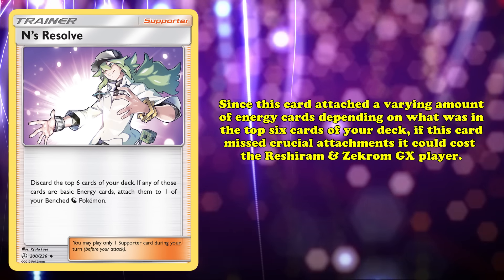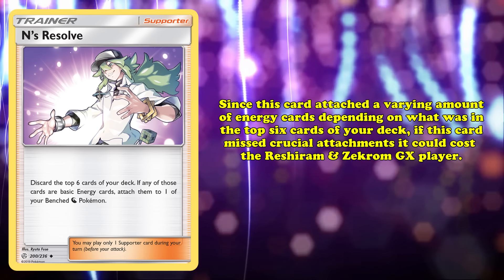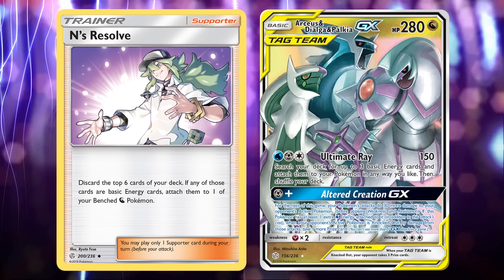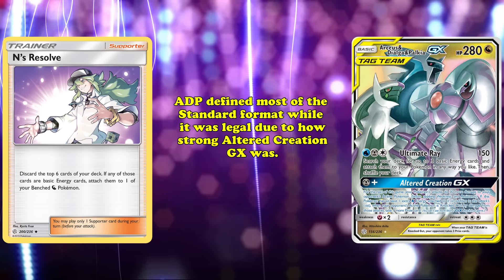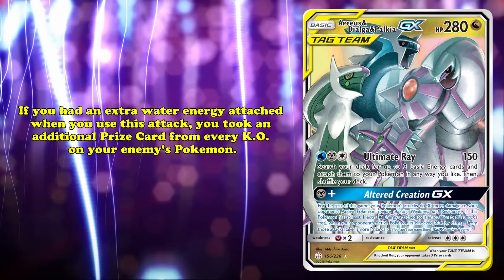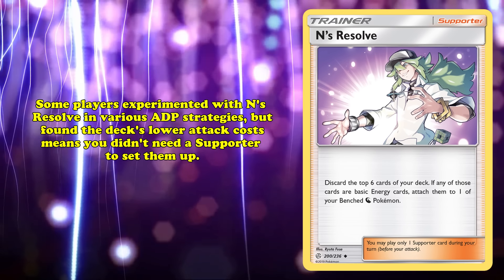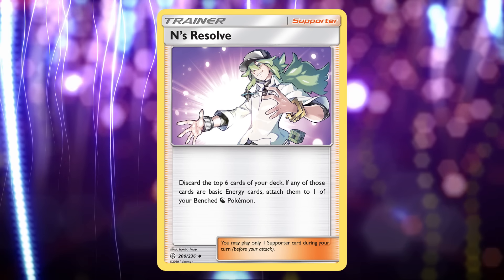Because Inns of Resolve attached a varying amount of energy cards depending on what was in the top 6 cards of your deck, a miss on crucial attachments could be game-determinative for Reshiram and Zekrom GX players. This deck saw absolutely zero success at major competitive events, and at best was a fringe expanded format deck. Luckily, another powerful Dragon Pokémon — Arceus, Dialga, and Palkia GX, or ADP — released at the exact same time. This card defined most of the standard format while it was legal, due to its Altered Creation GX attack: for 1 metal energy, your Pokémon dealt an additional 30 damage for the rest of the game, and with an extra water energy, you took additional prize cards for every knockout. Some players experimented with Inns of Resolve in various ADP strategies, but ultimately found the deck's lower attack costs meant you didn't need a supporter to set them up. Inns of Resolve wasn't the most successful card during its time in standard, yet its sparse play gave it enough success to make it onto this list.